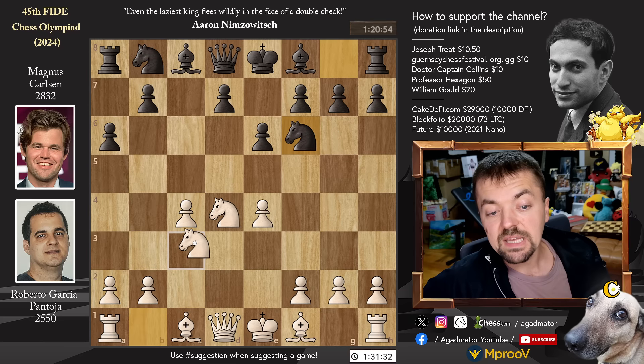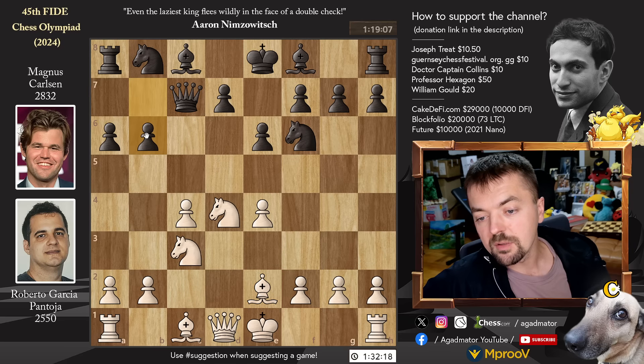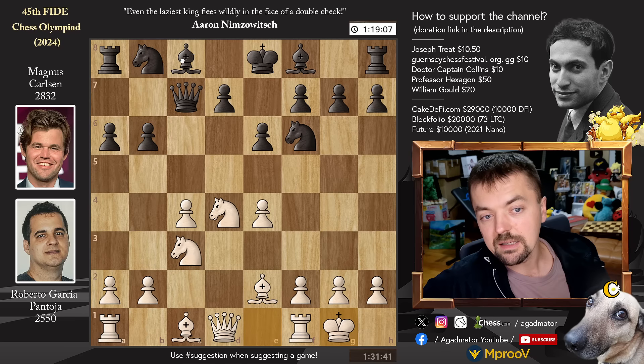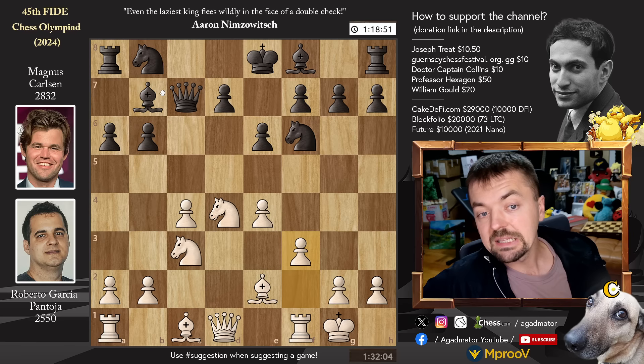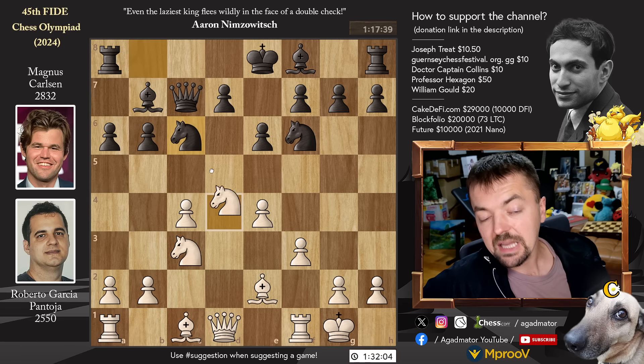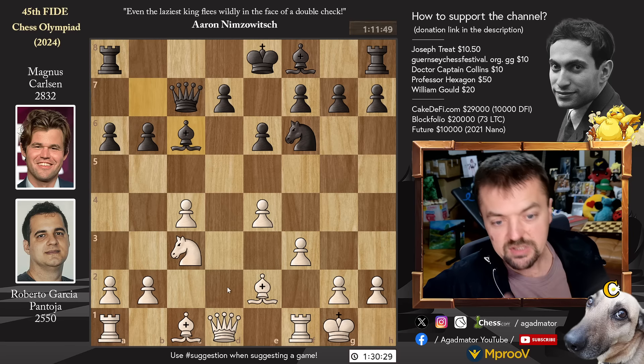Knight to f6, knight to c3, and queen to c7. We have bishop to e2 and pawn to b6, preparing to fianchetto the light square bishop. Castles and fianchetto of the light square bishop. Pawn to f3 and knight to c6. Knight captures on c6, bishop captures.